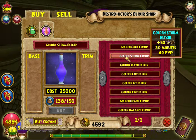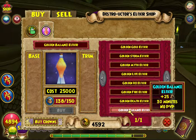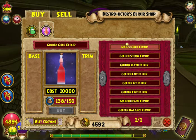So basically, plus 50%, plus 50%, plus 50, all the way through, and the universal ones are plus 25. They're all 30 minutes and they're all no PVP. The gold elixir is no combat and no PVP, which makes sense since you can't really get gold in combat.